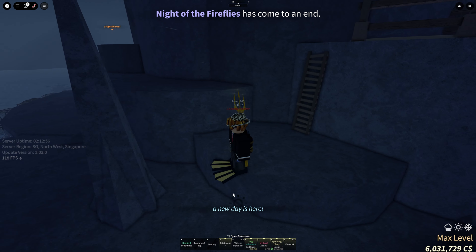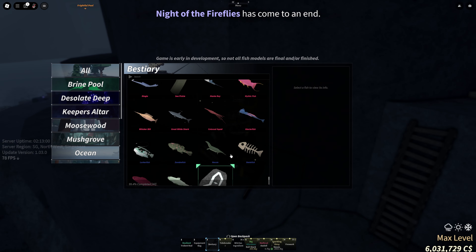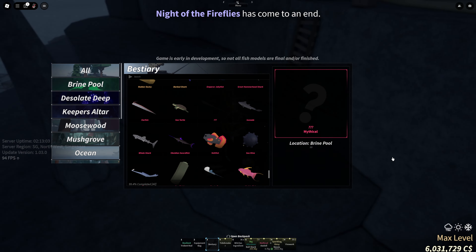Or just farm your best area. Like if there's anything that you're missing — like I'm just missing the serpent — go farm for that and unlock your best area.